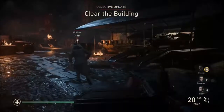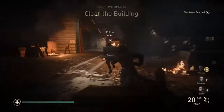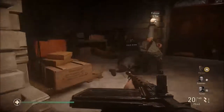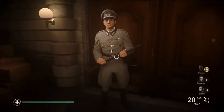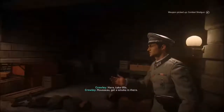It's a little intense right now but nothing too hard. They won't be able to see you because Russo is going to throw a smoke grenade in there, so you actually have the element of surprise on them. That's when you walk up to Crowley — he gives you the shotgun — and then this is where all hell breaks loose.